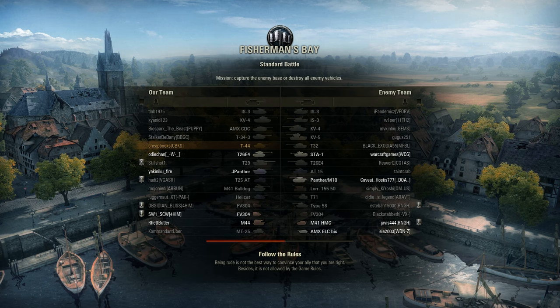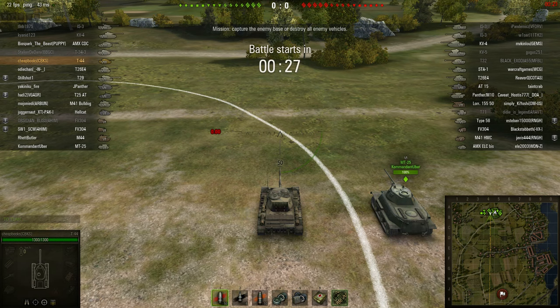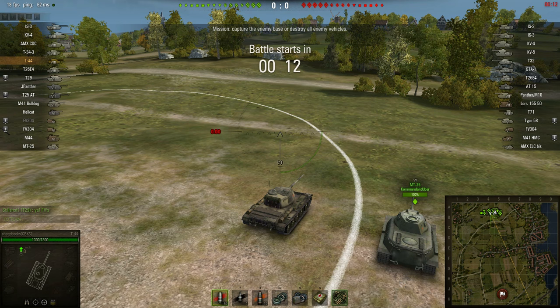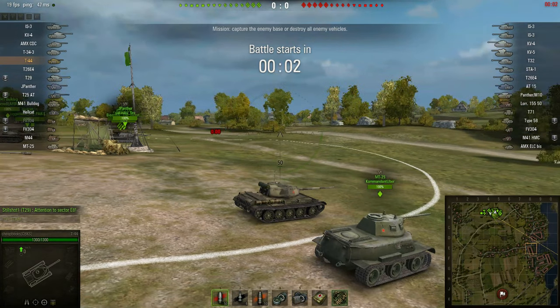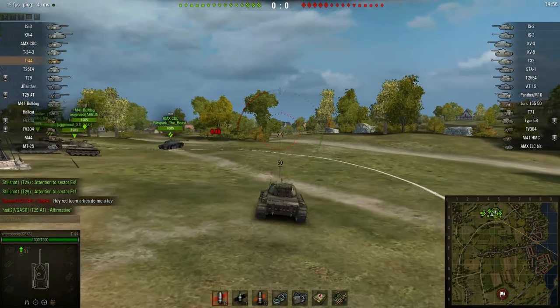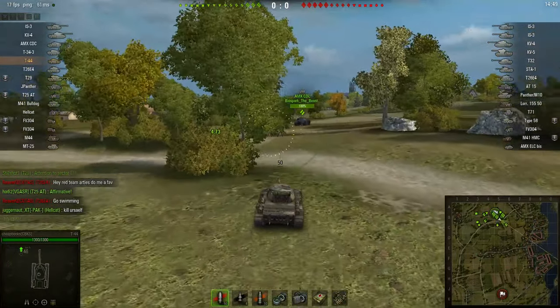I'm going to make a run to try and kill those SPGs. If this tank is fast enough, I should have no problem succeeding. I'm a little bit far — I didn't spawn in the best place, but I'm going to give it a shot. I'm going to go as fast as I can to the wharf area, and run around to the enemy side where it's highlighted on the map.